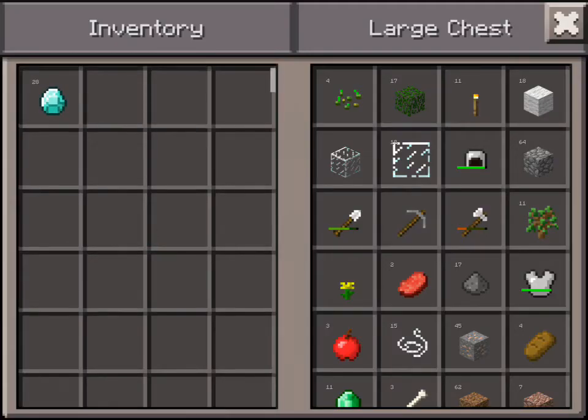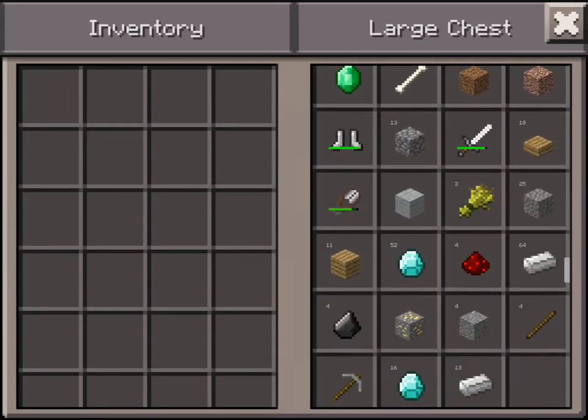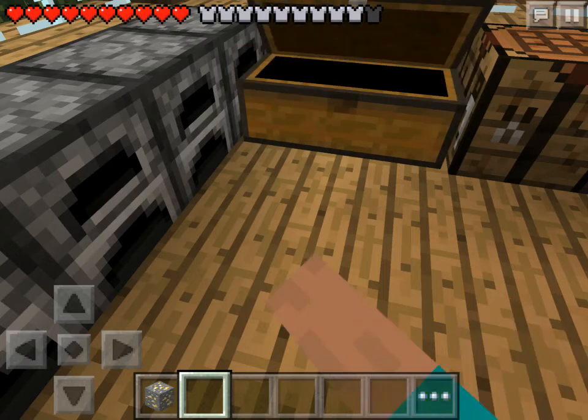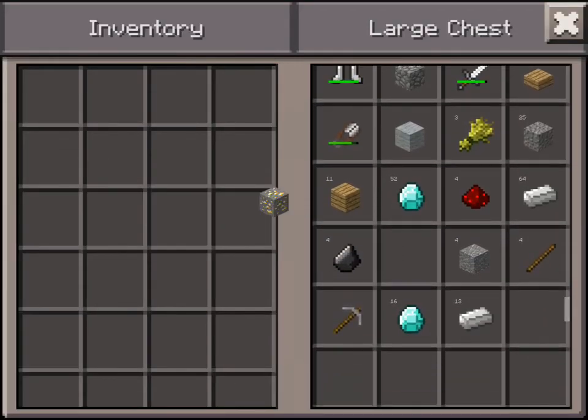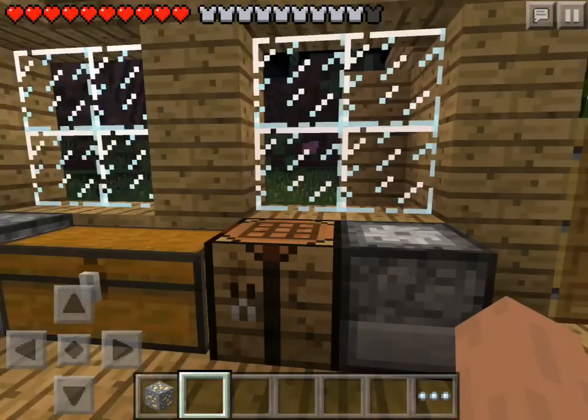I just want to check if it can work for blocks too. My golden block — sometimes works for ores, don't work for ores. Just do that — there's always one that works for this ore.